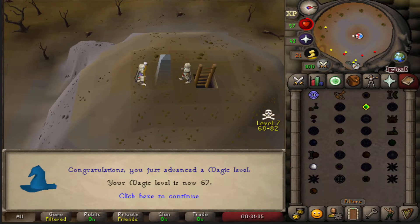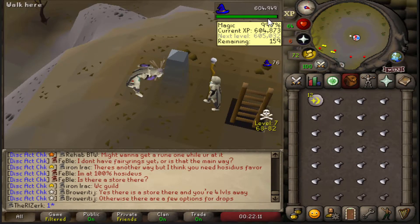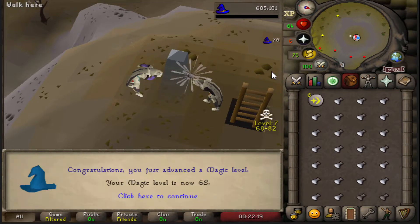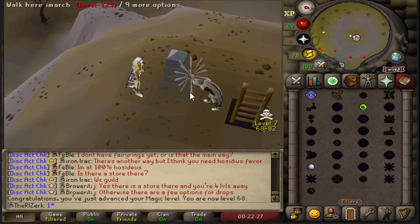First level at air orb charging. I've actually done a lot of air orb charging on the main — I think I've made probably around 30,000 air orbs, give or take. Alright, we are coming up on 68 magic. I think we've created around 900 of these. So we're going to go ahead and finish up this inventory and create them all into battlestaves and see how much money we make, because right now we're at like 1.2 mil.